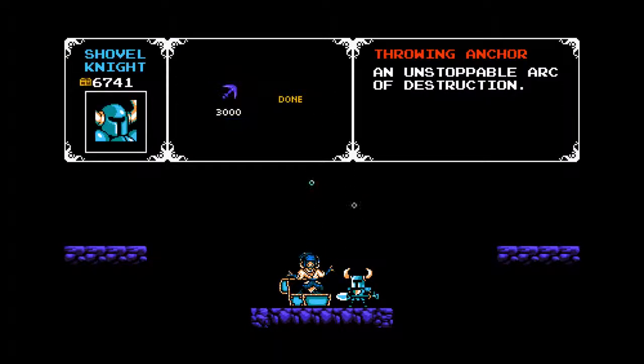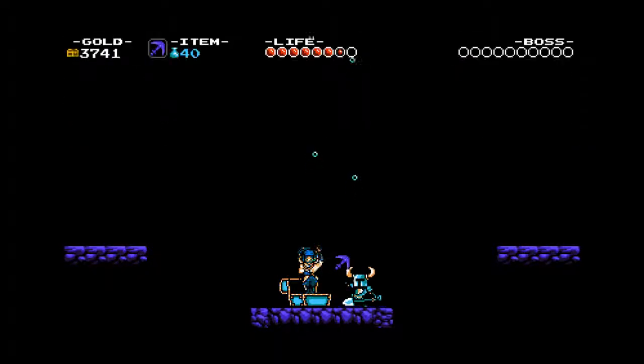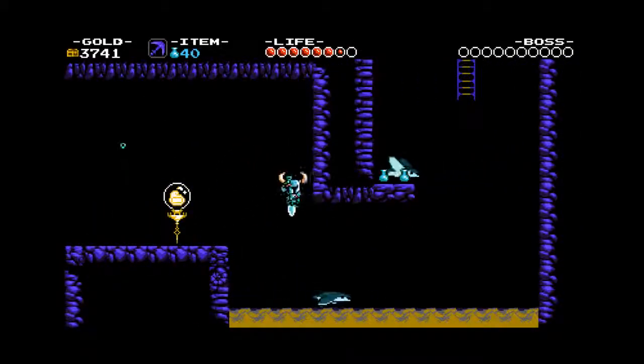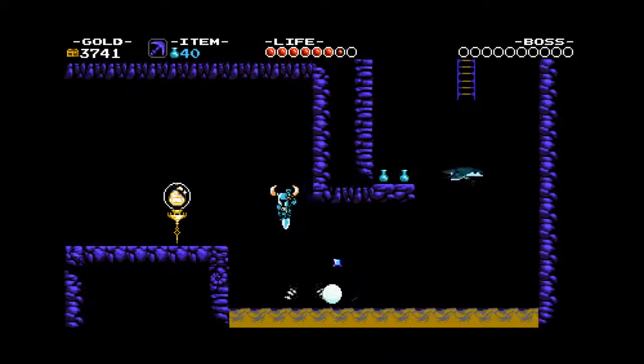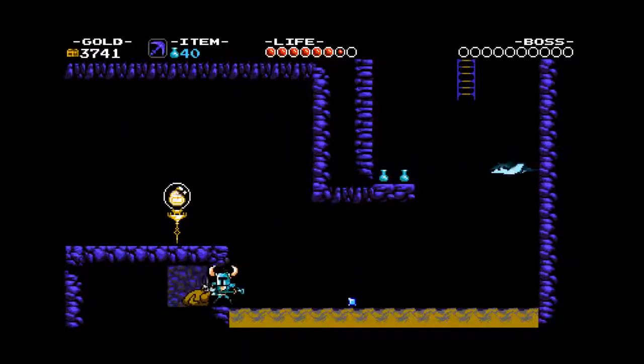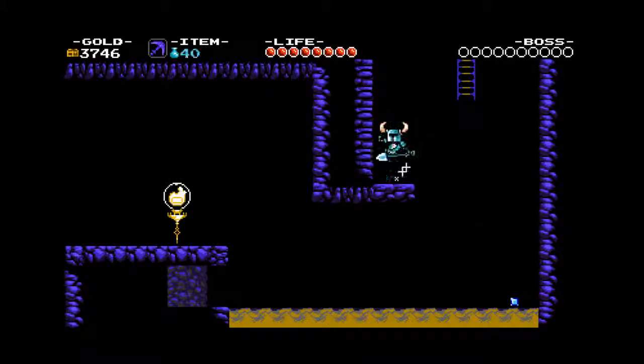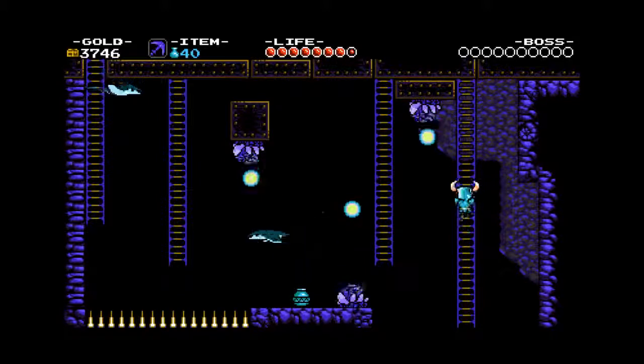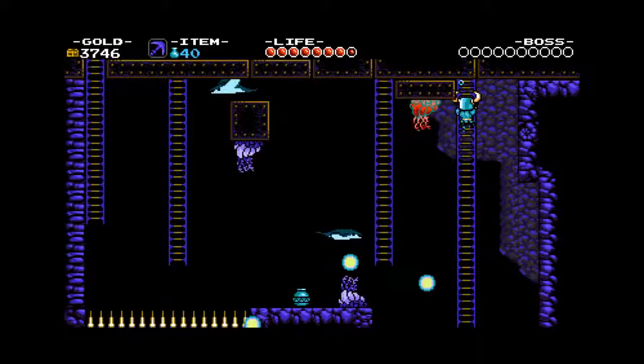Our reward is our own throwing anchor — so this gives us that sort of great axe weapon from Castlevania. You can see the ability to attack straight above you gives your attack range a little bit more mobility.